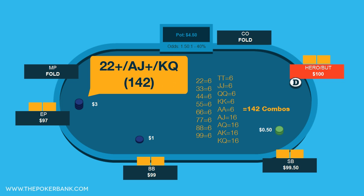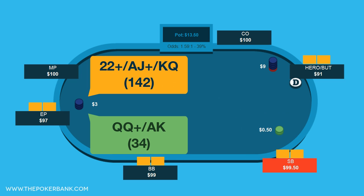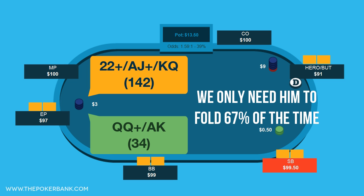Then let's think about how often he would continue if we 3-bet him. If he would only continue against our 3-bet with queens plus and ace king, well that's 34 combos. By doing some very simple math of 34 divided by 142, we see he continues about 24% of the time, and thus folds the other 76% of the time, making this a nice and profitable bluff, given our size only needs him to fold 67% of the time to make this outright profitable.